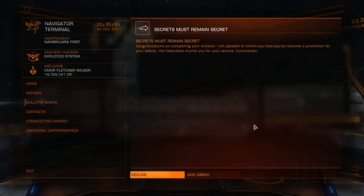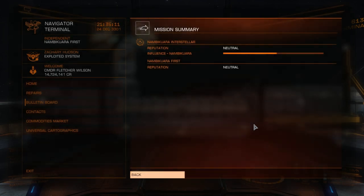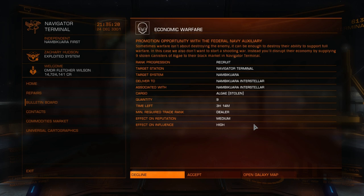Secrets must remain secret. Give cargo. Promotion opportunity with the Federal Navy Auxiliary. Rank progression recruit. Stolen algae — enough to destroy their ability to support full warfare. In this case we also don't want to start a shooting war. Disrupt their economy by supplying nine stolen canisters of algae to their black market in Navigator's Terminal. So I have to find this algae somewhere? I mean, we're at Navigator's Terminal already.